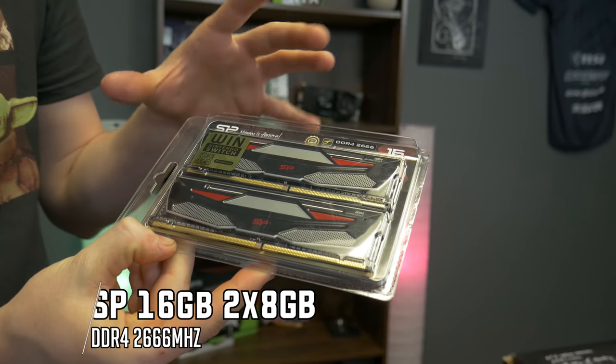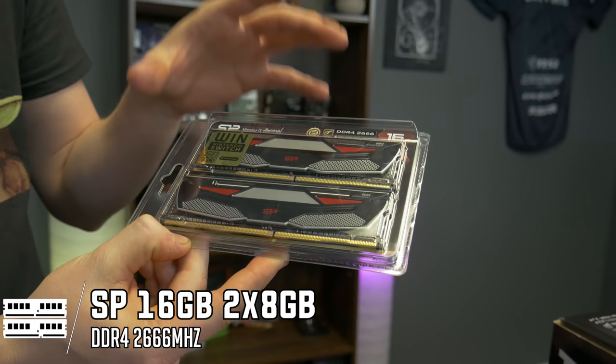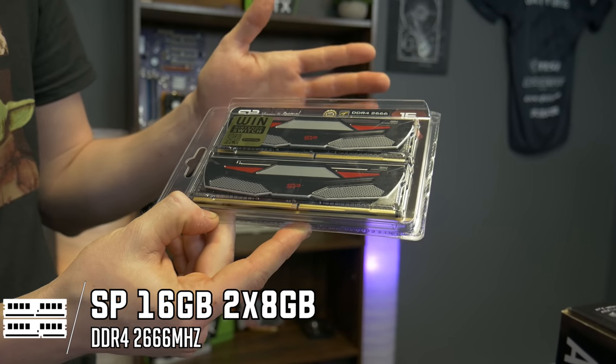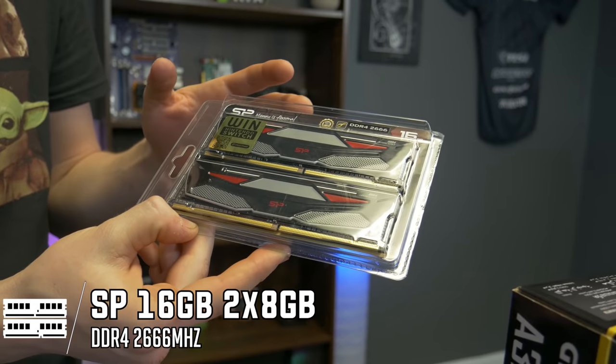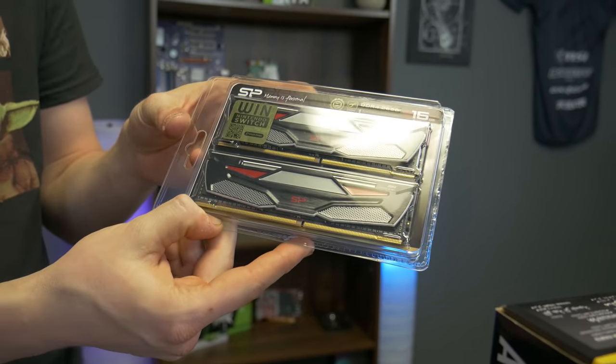Another thing that we decided needed to be pretty good was the RAM. We got DDR4 2666, 16 gigs. That's important to have a large capacity for really anything that's server-based. You've probably heard that RAM is one of the most important parts. Servers like to use up a lot of memory, so we went with 16 gigs for this.